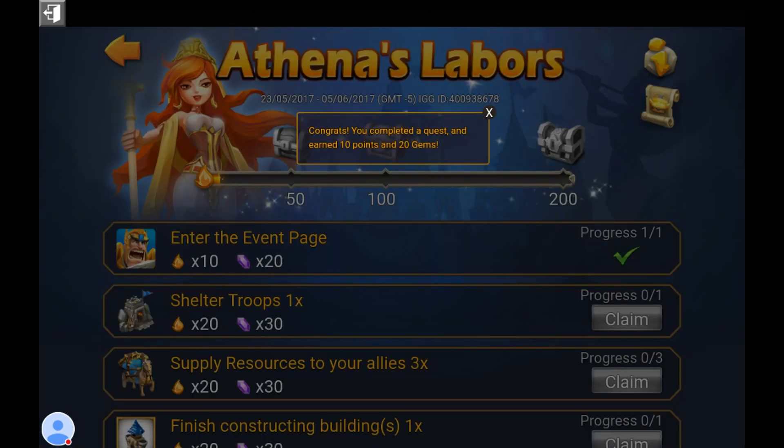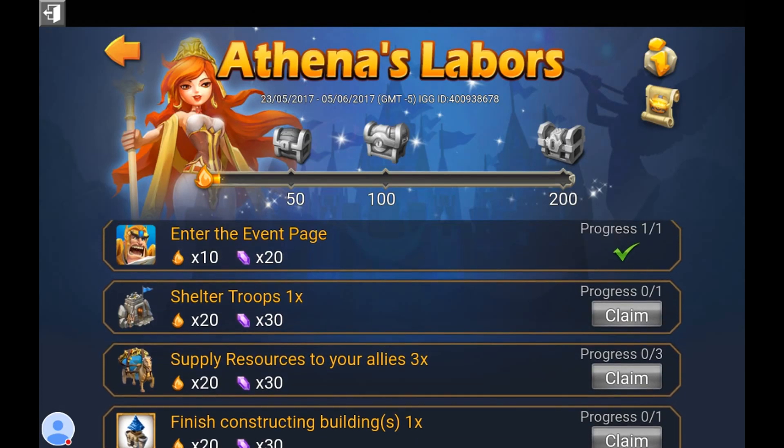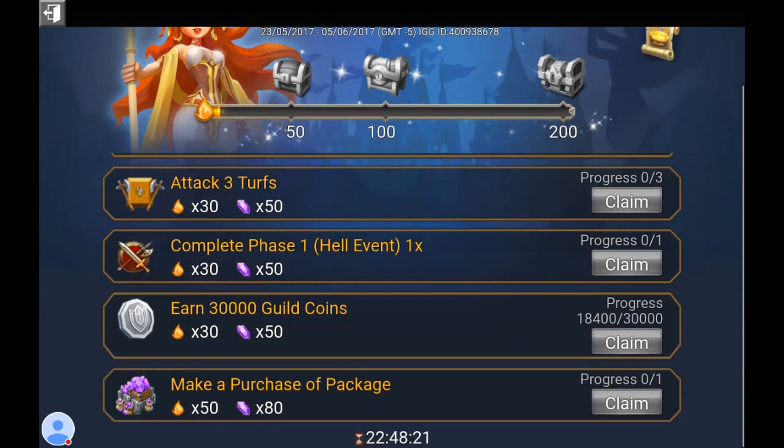What do you get? You get 10 points and 20 gems for the first one, then the others are 20 points and 30 gems, 20 points and 30 gems, and so on. As you go they get harder and harder to the point where they make you spend money. But you can buy the 99-cent Captain Special Pack - that counts. You can buy the cheap 99-cent pack at the very bottom of the store in case you can't afford 4.99 or 6.99. Any purchase counts, so keep that in mind.